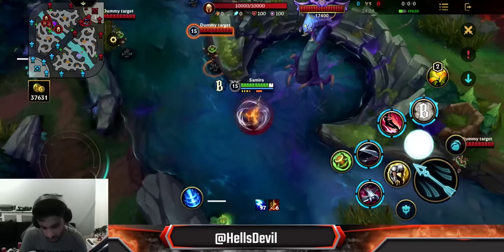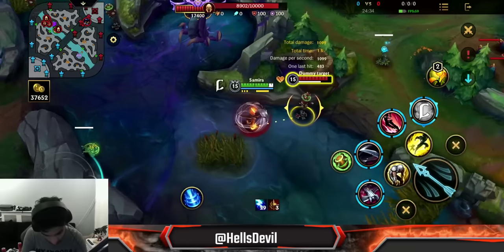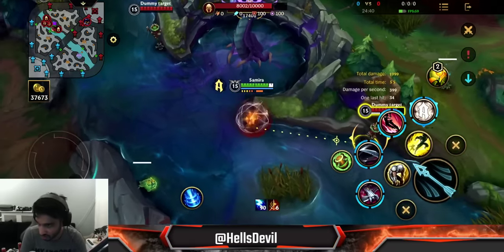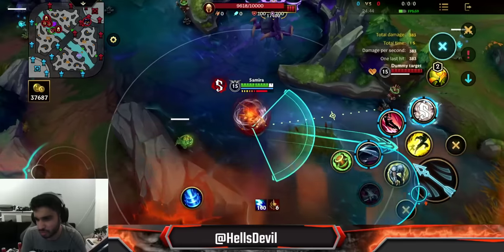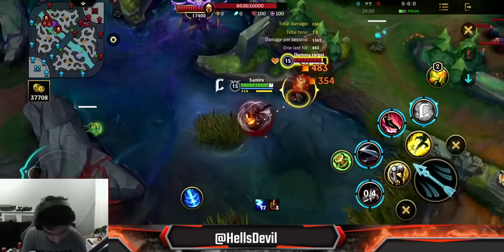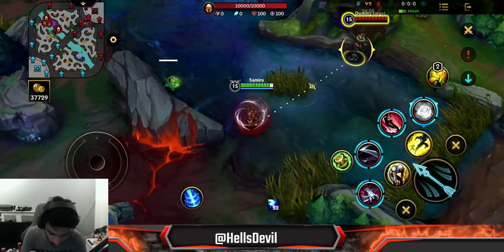What's important to know about this ability is the basic attack cancel: basic attack, first ability, basic attack. The same works with the close-range version — basic attack, first ability, basic attack. It's very good to stack up your combo grade. I don't recommend randomly using it just to poke — it really doesn't do that much damage until very late game. The basic attack cancel is what you want to do.